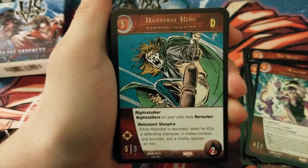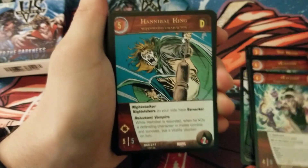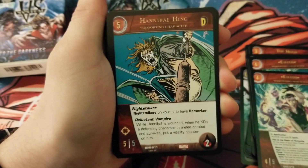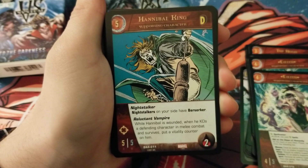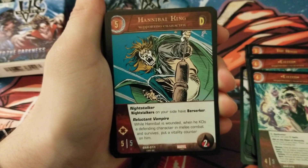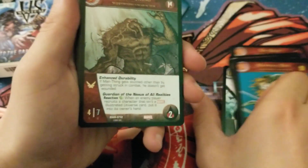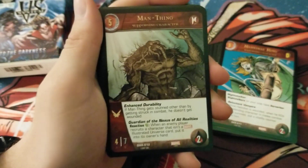We have Hannibal King, 5-cost, 5/5 range, 2 health Defender. He also has Night Stalker — his version gives Night Stalkers Berserker. He has Reluctant Vampire: while Hannibal is wounded, when he KOs a defending character in melee combat and survives, put a vitality counter on him. So he has to be hurt in order to act on the vampire instinct. Really cool flavor.